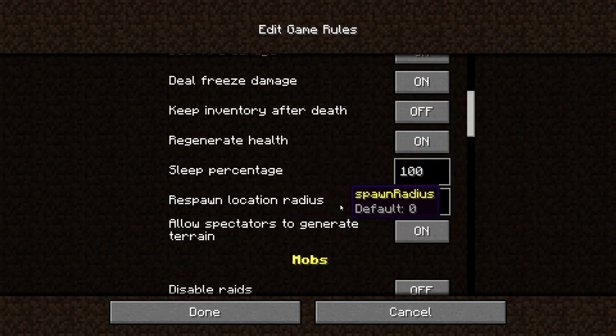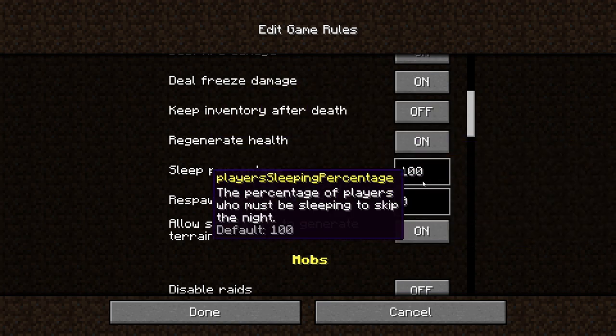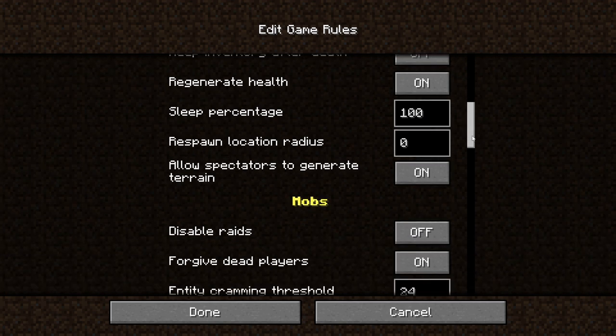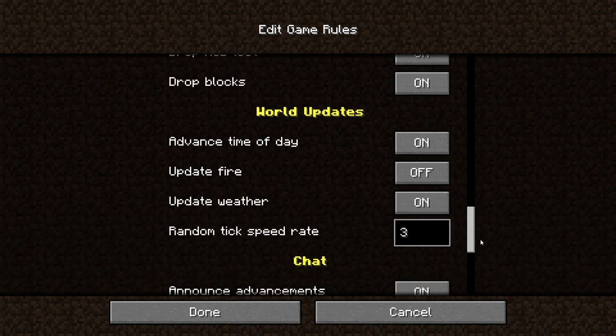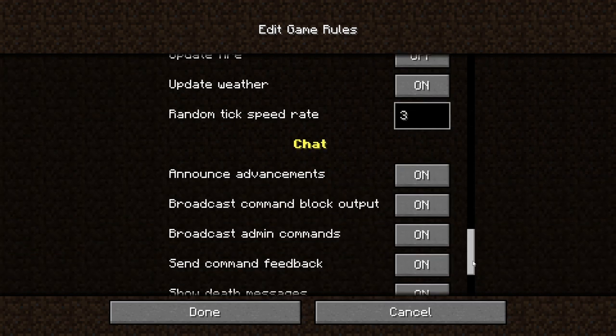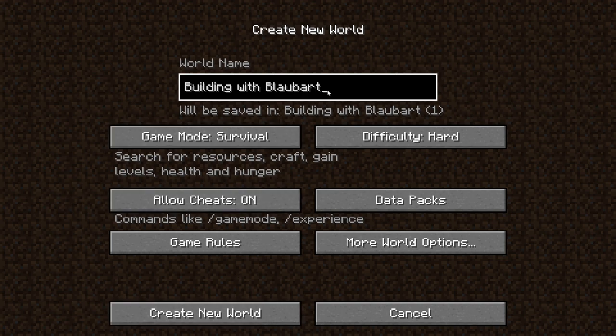For game rules, I've set my respawn location radius to zero — that means I spawn on the very same block every time, which helps with making really good spawn builds. Last but not least, I've turned fire spread off, simply because I love being able to include fire in my builds, and building a wooden house will not be very nice with lightning strikes and fire spread on.